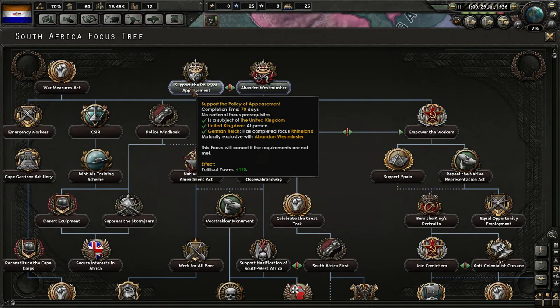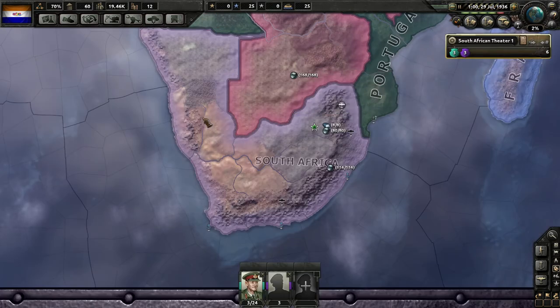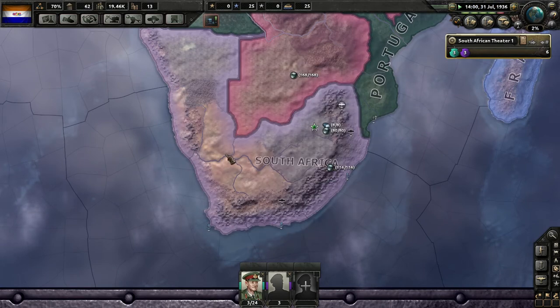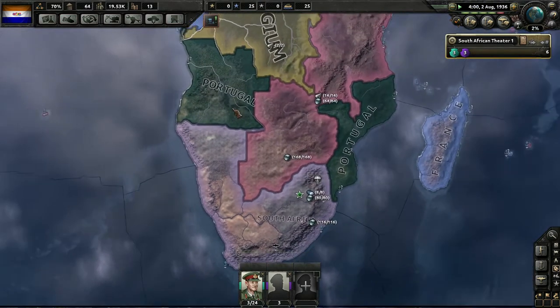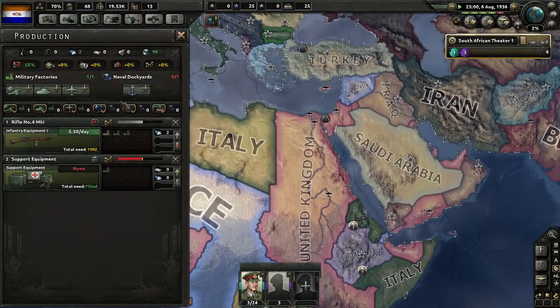Let's start with appeasement here — we'll get another boost of political power. That'll get us another research slot. And the Soviet Union is starting their purge of their officers. We got our naval dockyard.